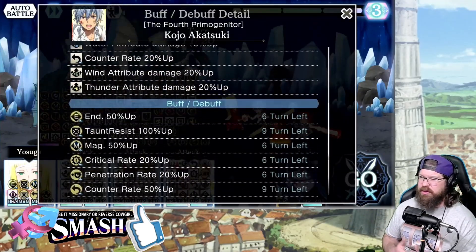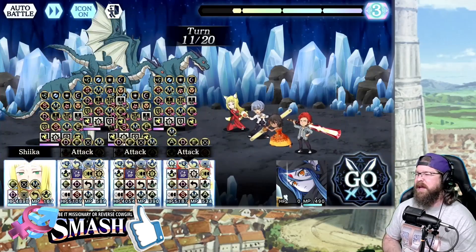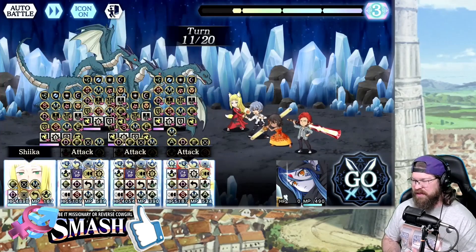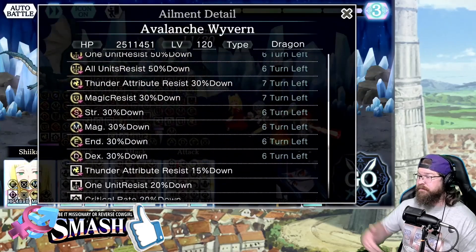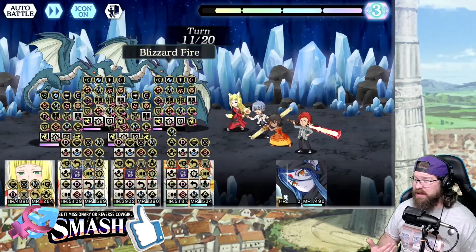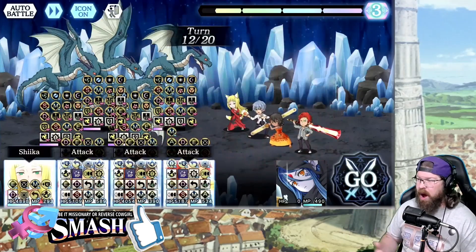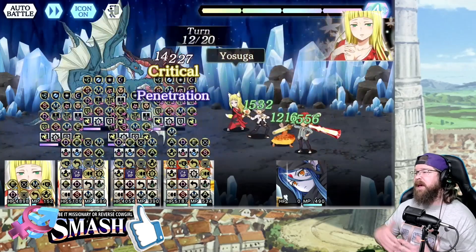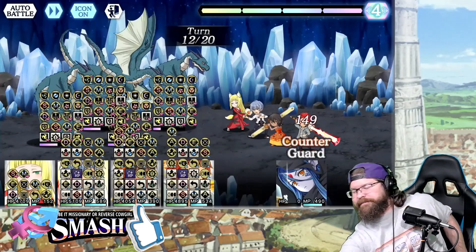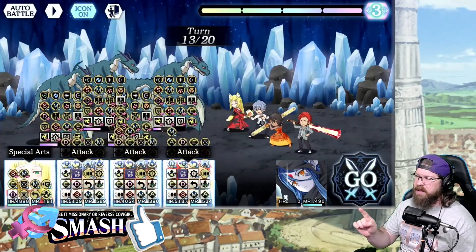Turn 13 — we finally do the quad SA. This is kind of the moment we've led up to. I'm going to talk about all of these, but for now we're going to pause here and go back. Before we get to the big numbers, I want to showcase what Wealth does with every single one of his skills. So in this test, we're actually going to test Wealth's skill 3 starting out.